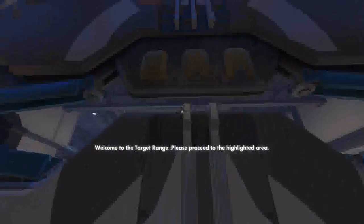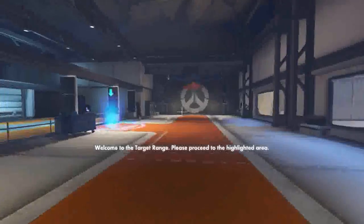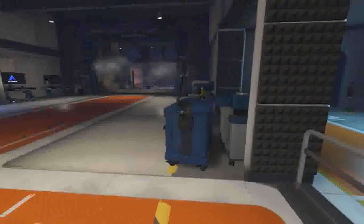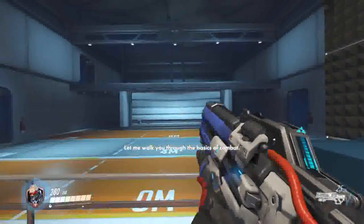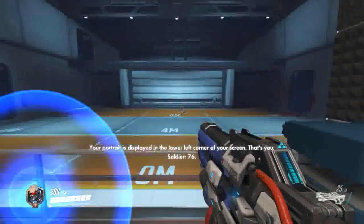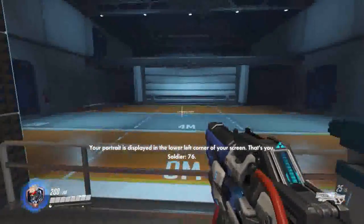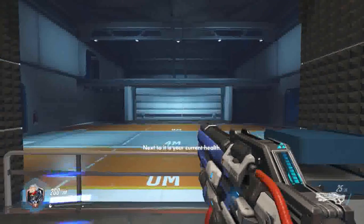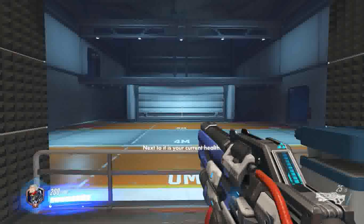Welcome to the target range. Please proceed to the highlighted area. Let me walk you through the basics of combat. Your portrait is displayed in the lower left corner of your screen. That's you, SOTA-76. Next to it is your current health. If it reaches zero, you die.